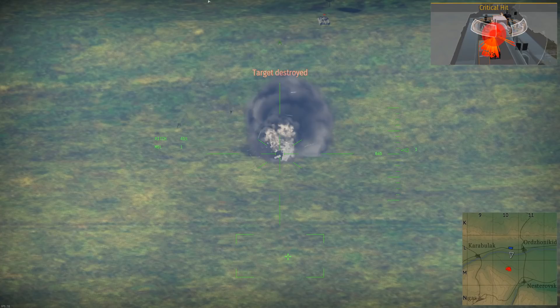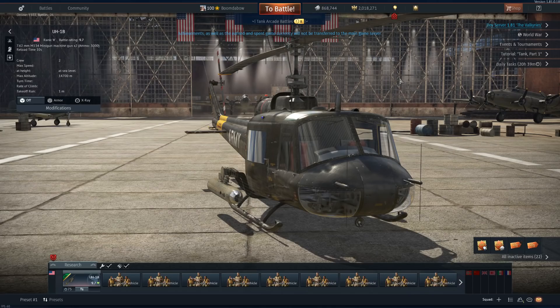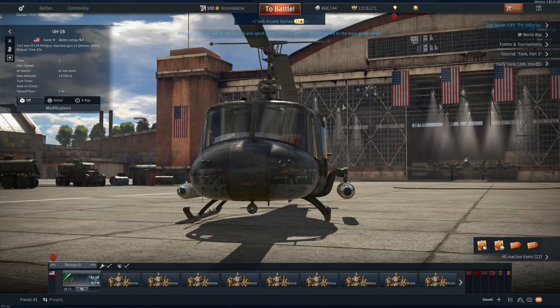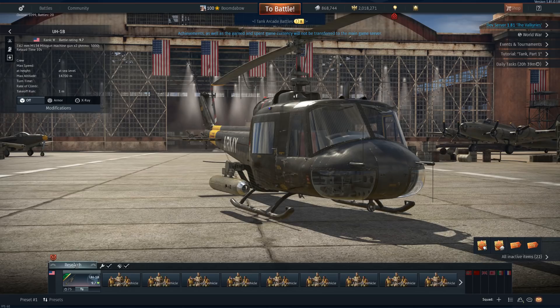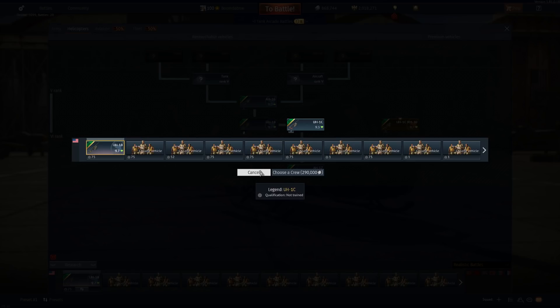I wonder if they'll ever add the ability for people to shoot down air-to-ground missiles from the sky. And then we have the MGs — these are going to be the Gatling guns, the miniguns, the M134 that we had on the Cobra. So that's the 9.7 Huey.